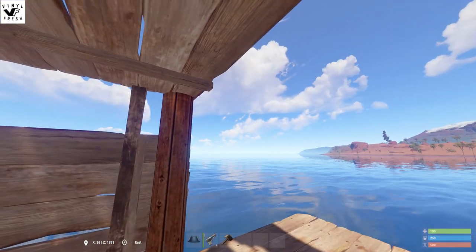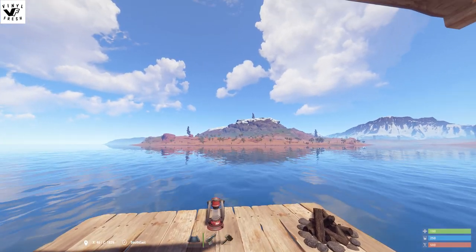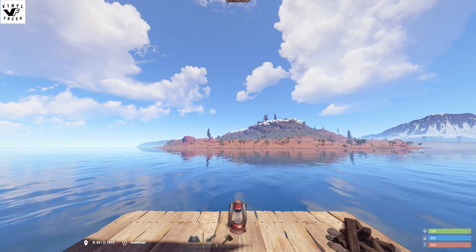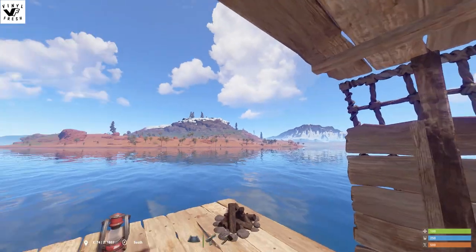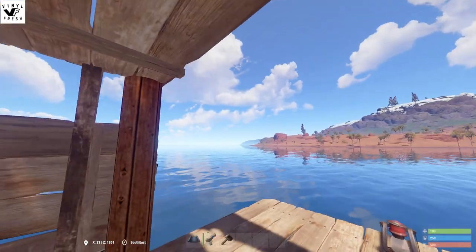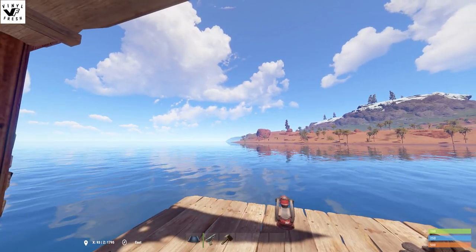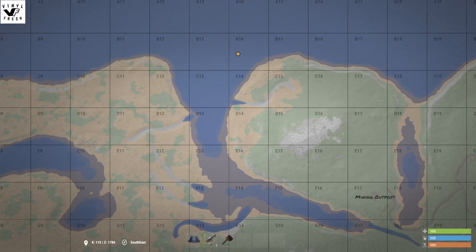I thought of a few uses for this. People might go out in the water and try to dive down and build foundations — maybe build some water bases quite far out. But obviously other people can just get a boat and come out and find you. There's a big bit of water out there. You could probably find a place to hide right on the edge of the map. You can also use the grid to see where you are in the water.